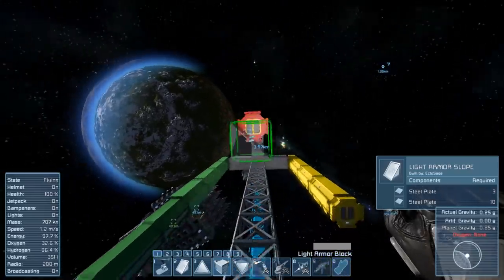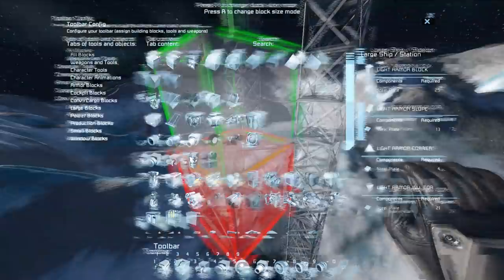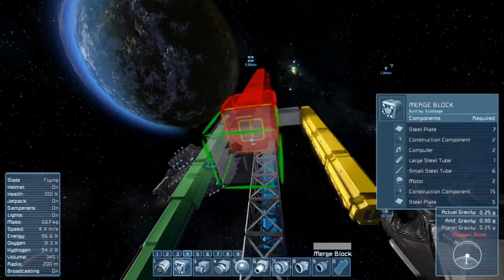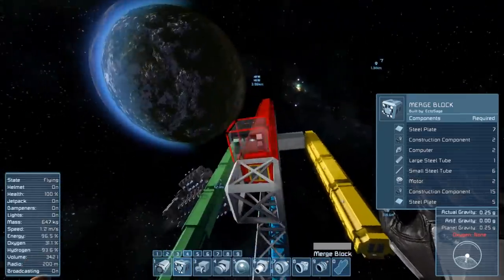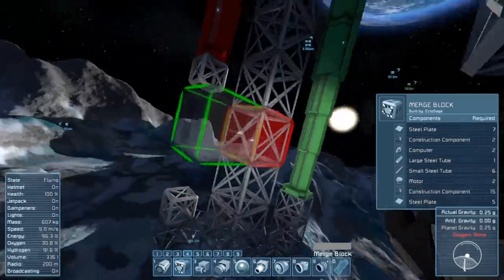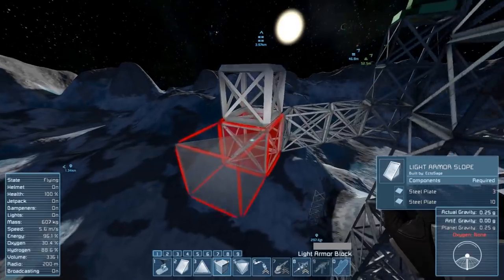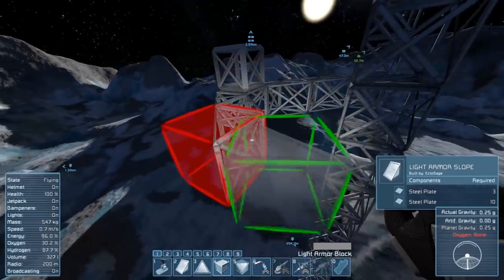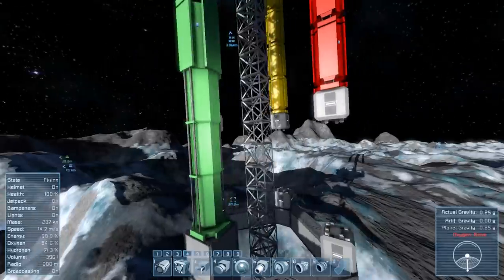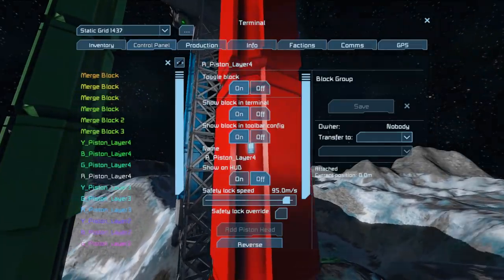This one is going to need to be a merge block. Plop that in right about there — they all need to be merge blocks as well. What I'm going to do is just extend this one down and hopefully they should merge together. I'm going to do the same for all of these — should be pretty simple and straightforward. Hopefully once we're done, this will mean we have a reasonable amount of stability with this silly structure of ours. Great success, as some might say. We can go ahead and do a quick save just in case the universe decides to implode — hopefully it won't take us all with it.